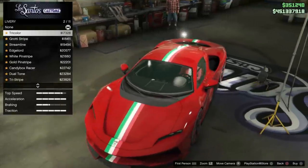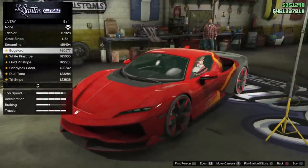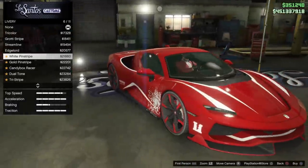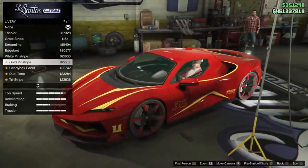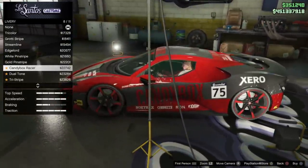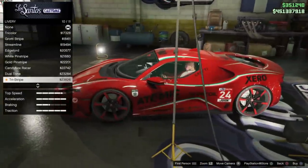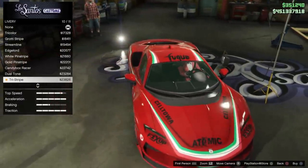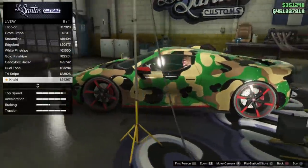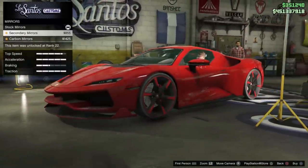There are 11 different liveries and they match the vehicle really well. Edge Lord looks really good, the white pinstripe is on point, gold pinstripe is really good too — I wish it was more of a metallic gold. Candy Box Racer is nice. Dual Tone is very clean. The Tri Stripe is probably my favorite — it's got that little image there. The Khaki Camo is dope too and it looks really good in the snow.